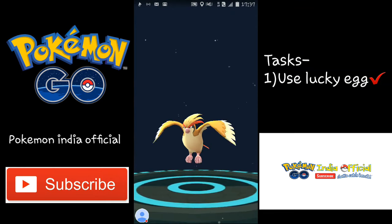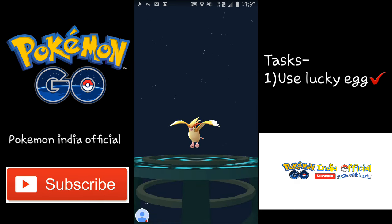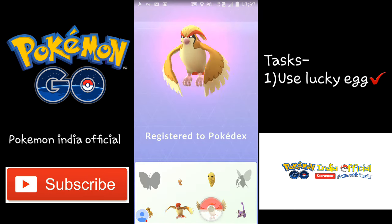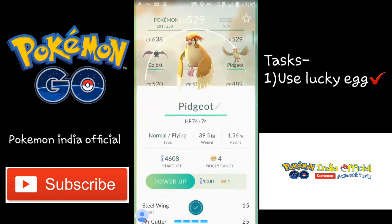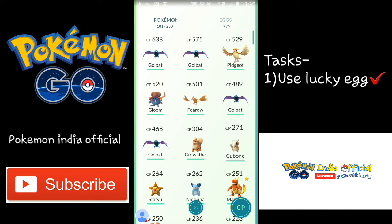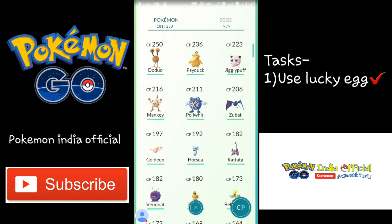Wow, this graphics! Yes, this is really awesome — as you saw, the Pidgeotto got evolved into Pidgeot and it's now 529 CP. I will power up this Pidgeot more and let's evolve more Pokemons.